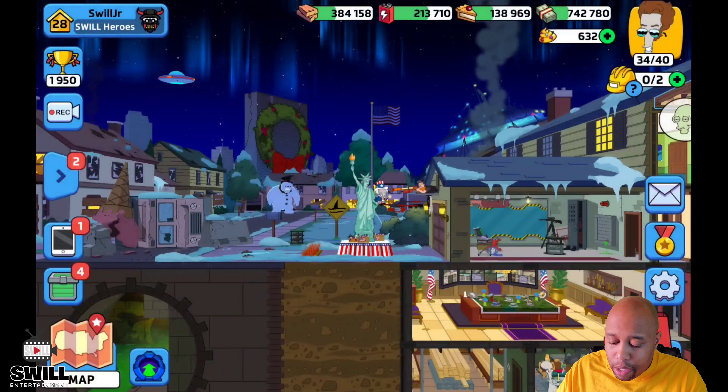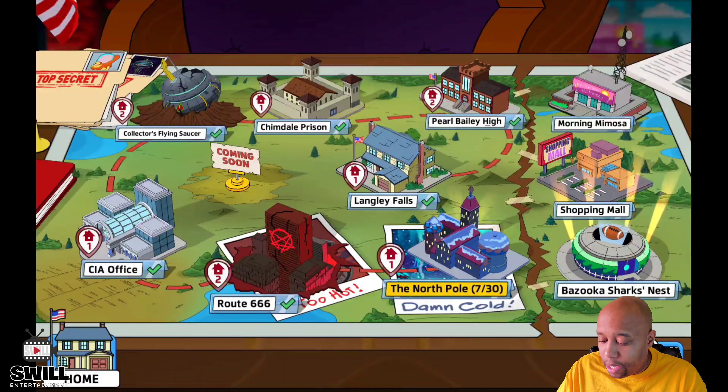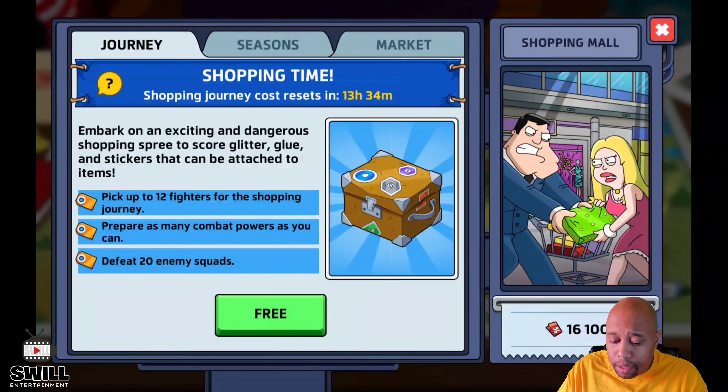What I would recommend is you've got to do morning mimosa — a lot — and the shopping mall. I just unlocked the shopping mall by hitting situation room eight. I don't have all my guys optimized on this account, but we're going to put in the best units we have.